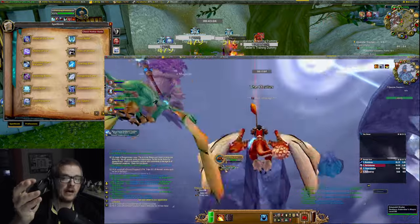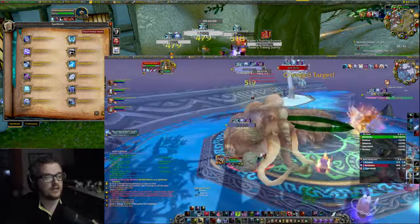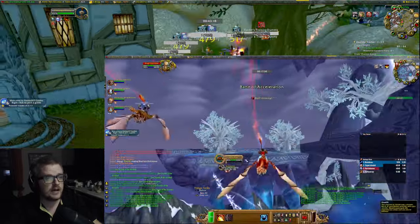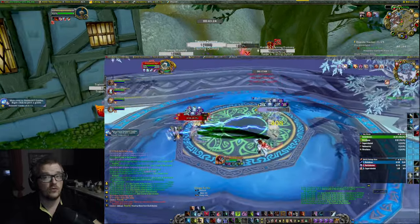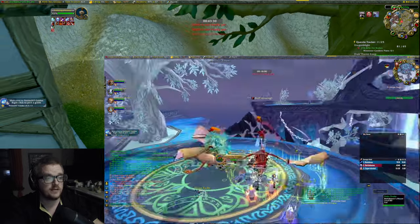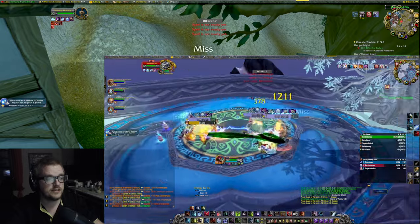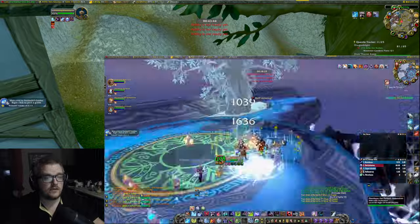Personally, I have Scroll Down bound to Howling Blast, and Scroll Up bound to Frost Strike. If this is the pack and I run in, the first thing the macro does is cast Howling Blast — so I'm hitting everything. After that it's Plague Strike, then Pestilence, and then I'm done. Then I just scroll up and down alternating Frost Strike and Howling Blast, and whenever I can use Obliterate, I do that.